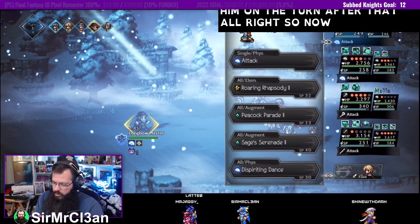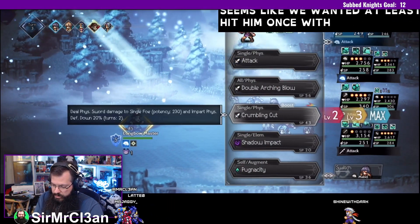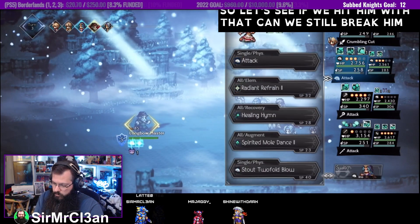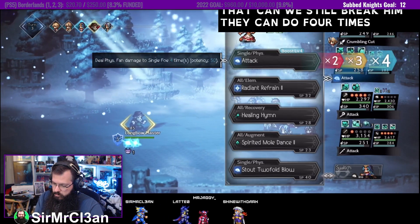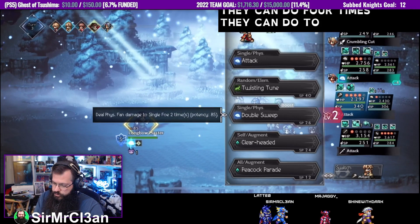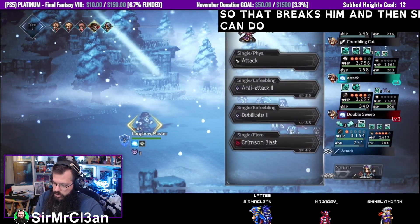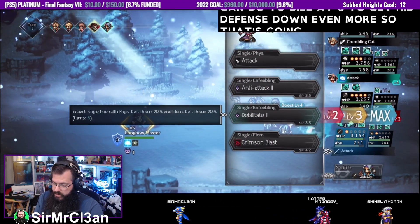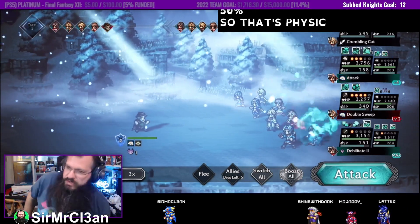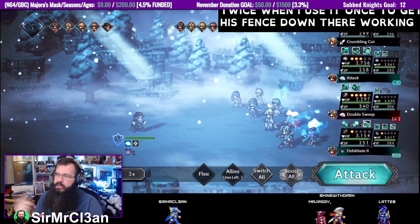All right, so now we're going to break him this turn. We want to hit him at least once with the Crumbling Cut first — let's see if we hit him with that and still break him. They can do four times, and they can do two times, so that breaks him. Then she can do Debilitate to get his defense down even more — I think it maxes at 30 or maybe 50 percent. Physical defense is going to be way down. So we'll use Crumbling Cut twice — once to get his defense down, then max it out and do it again.